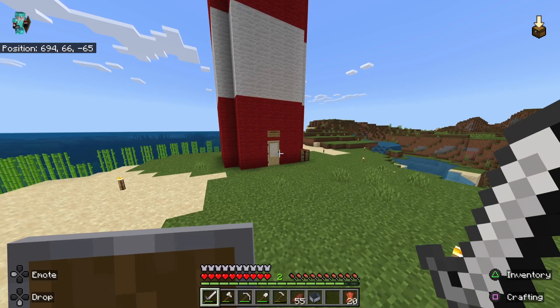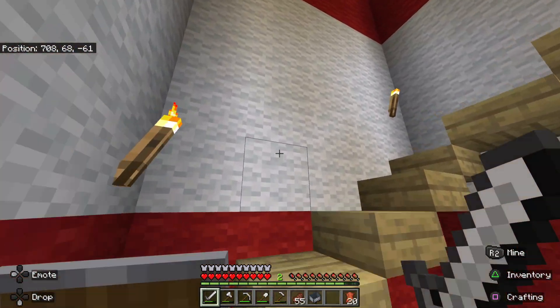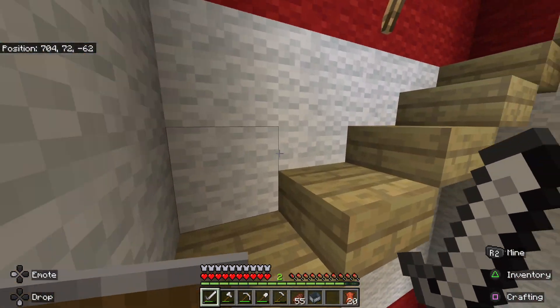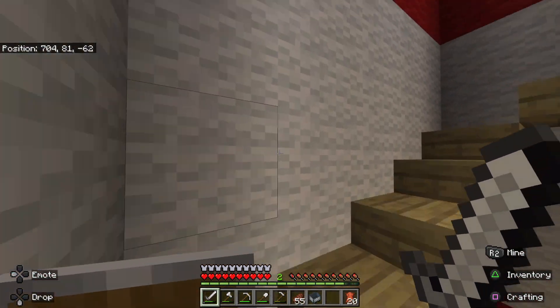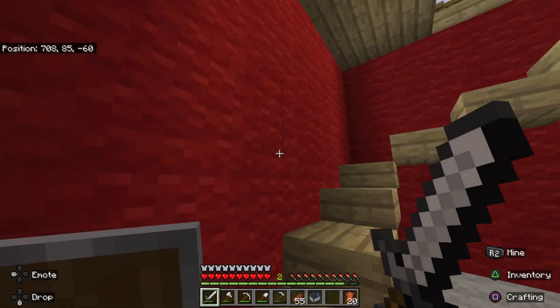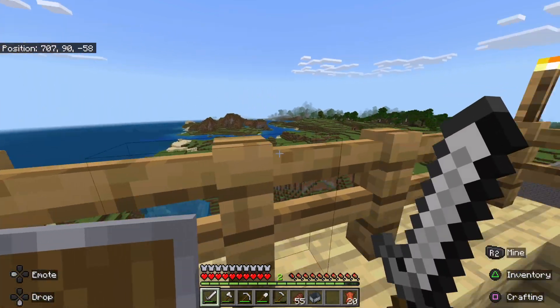Our sugar cane farm kind of just endlessly goes around the coast. This is our lighthouse. There's no guard rail on the side, it kind of sucks. But if you come up here to the top of the lighthouse, this is the best view of the world.